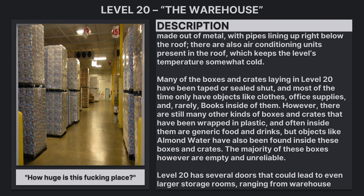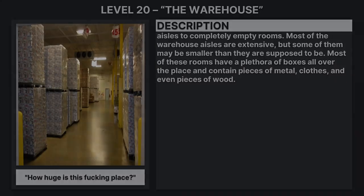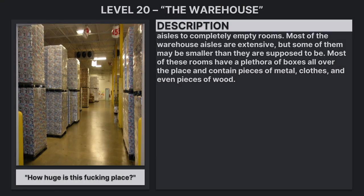Level 20 has several doors that could lead to even larger storage rooms, ranging from warehouse aisles to completely empty rooms. Most of the warehouse aisles are extensive, but some of them may be smaller than expected. Most of these rooms have a plethora of boxes all over the place and contain pieces of metal, clothes, and even pieces of wood.